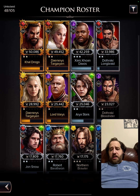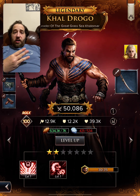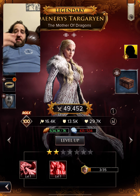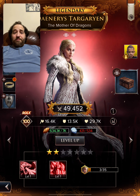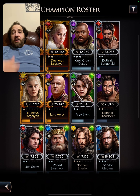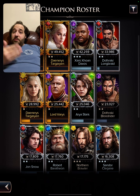Khal Drogo is five shards away from getting to the third star, which is going to be huge for this account. I started the account with a two-star Daenerys who was carrying me for most of my content. When Free Cities came out and all the free summons came through the mail for the campaign, I got ones that I shouldn't have gotten, but hey, Zynga's delivery system.